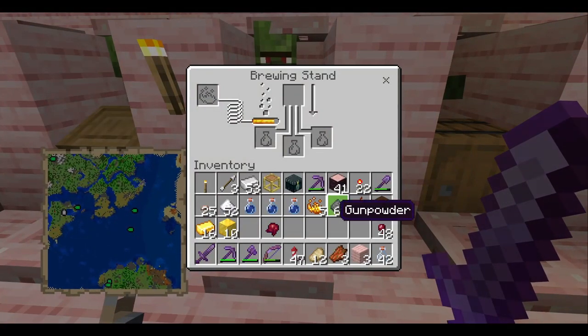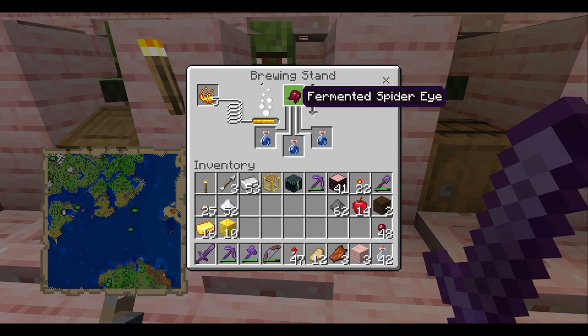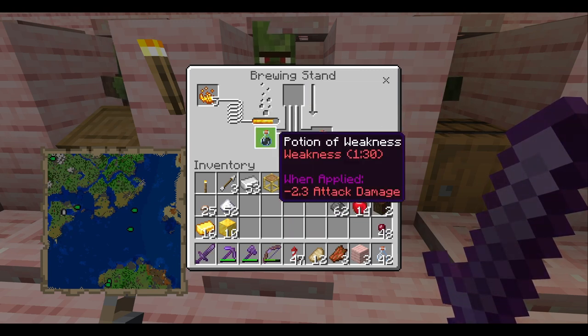Open up your brewing stand, put some blaze powder in so it has some fuel, put your water bottles in, and then put your fermented spider eye in. That's going to give you a potion of weakness.